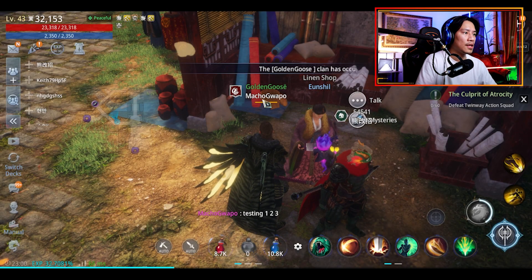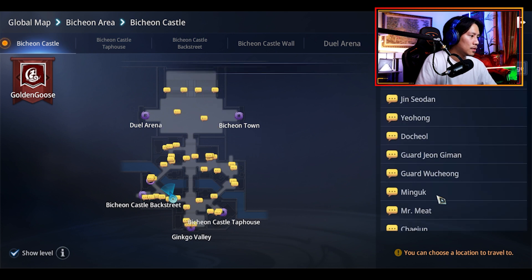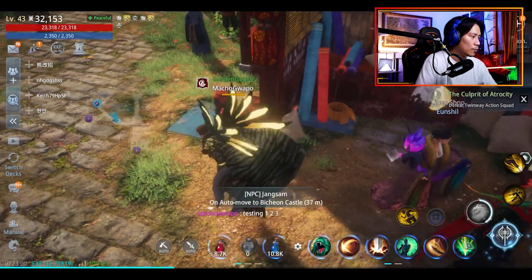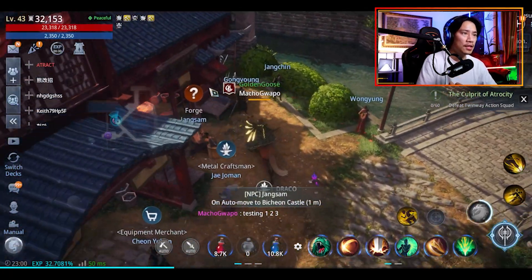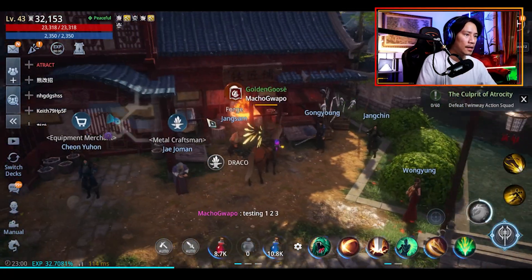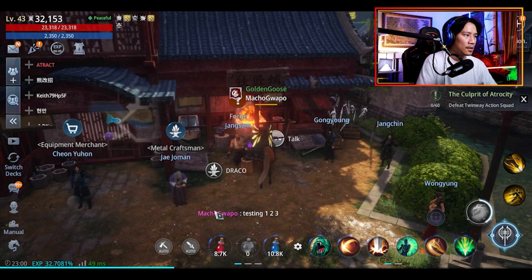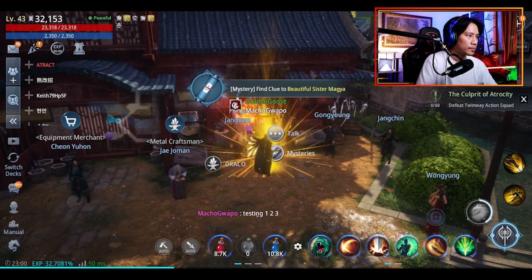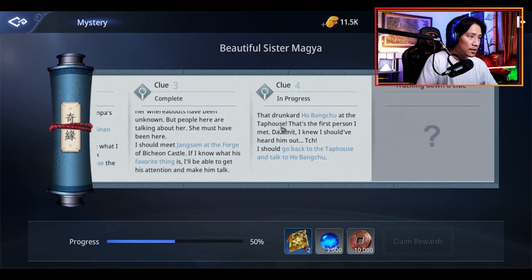Bichon Castle — let's see. Resident NPC — there you go, Jangsham. Normally if it's in the same map, it's pretty basic. Go down — there you go. That's your next one. Pretty easy.